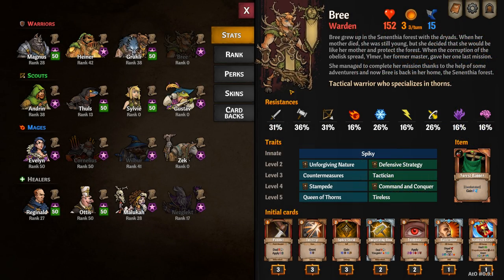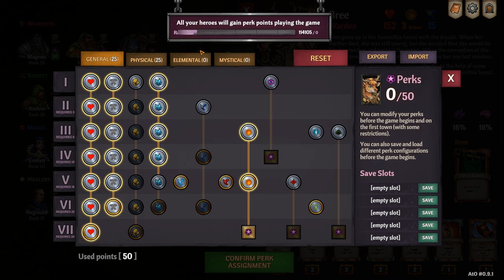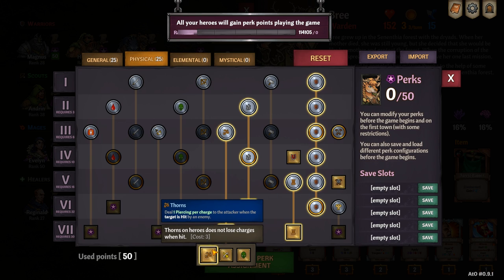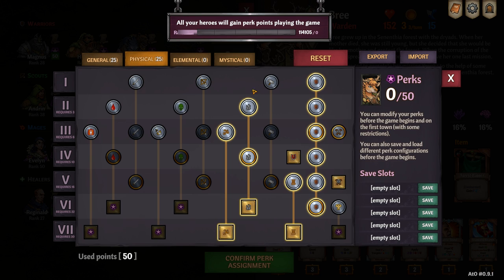When building perks on Bree, I like to go for a 25/25/0/0. I like to maximize my tankiness and have a little bit of extra energy on the general tab. On the physical tab, I like to increase the number of thorn stacks I apply as well as the extra talent of making sure that thorns do not lose charges when hit.